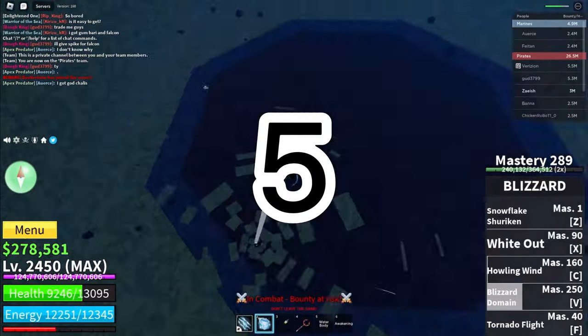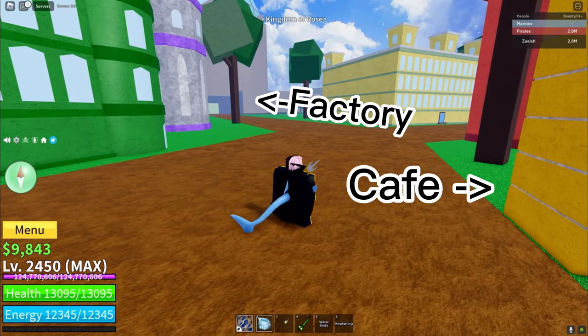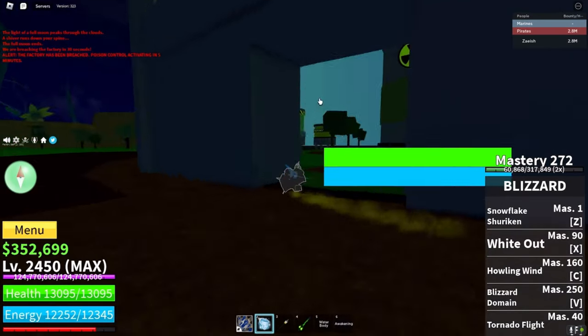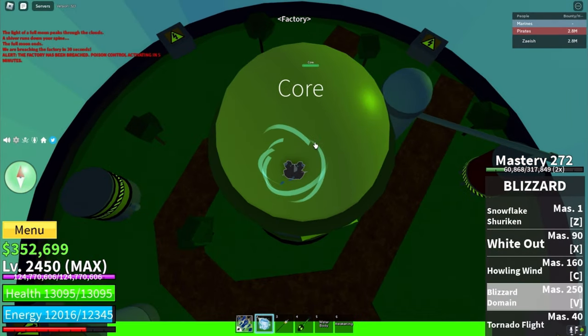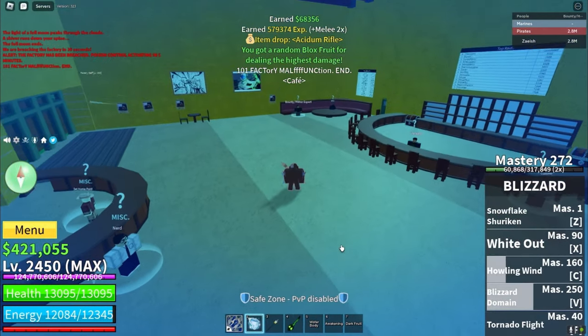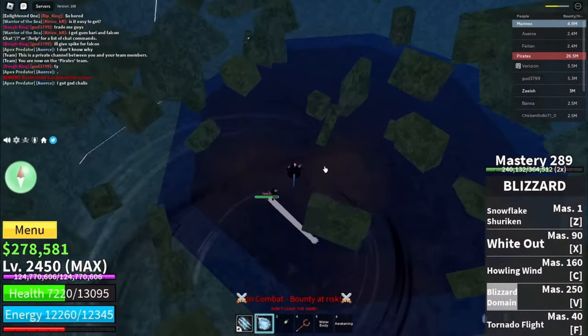The fifth way to get the Doe Fruit is by Factory Raids. Factory Raids only happen in the second sea near the cafe, and you'll know what's about to happen when the chat says 'we are breaching the factory in 30 seconds.' Whenever the raid starts and you enter the factory, there's going to be a cord that you have to destroy, and whoever does the most damage to the cord gets a random fruit. There's a chance of getting any fruit, including the Doe Fruit, but you have a rarer chance of getting the Doe Fruit than the other fruits.